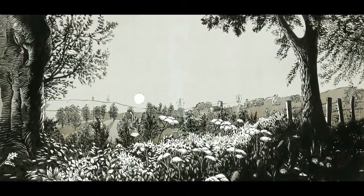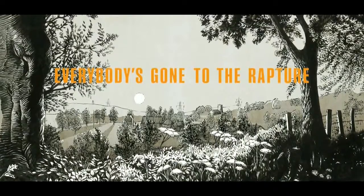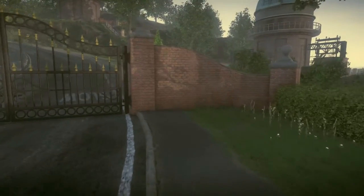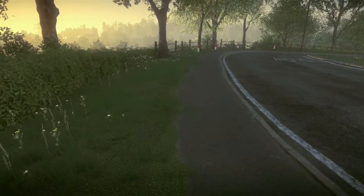Hello everyone, Jeff here for Respawn Studios with a trophy guide for Everybody's Gone to the Rapture. This is going to be for a silver trophy called Moonwalker and it's incredibly simple. For it you just have to walk backward for 50 seconds straight.